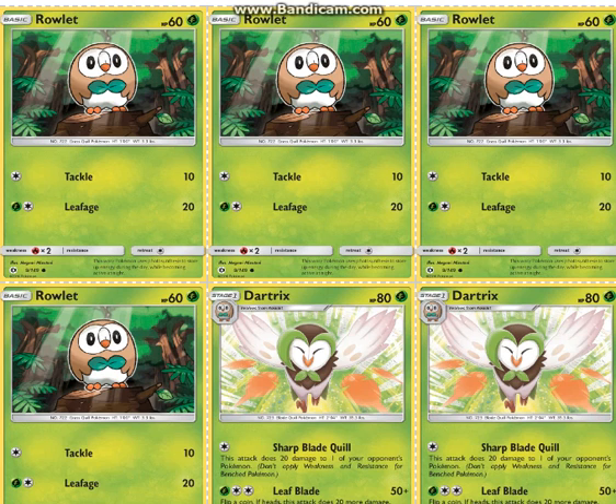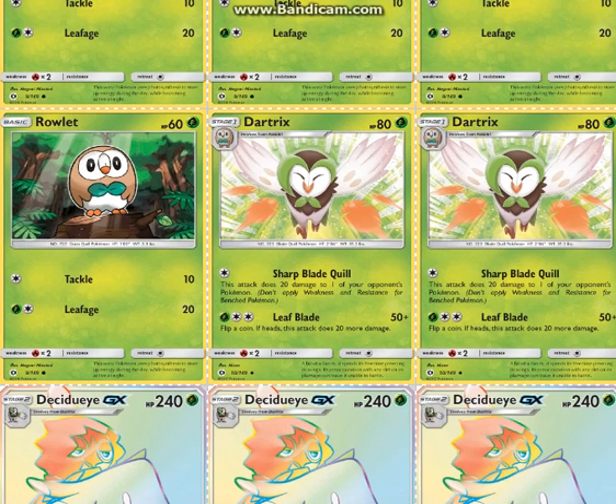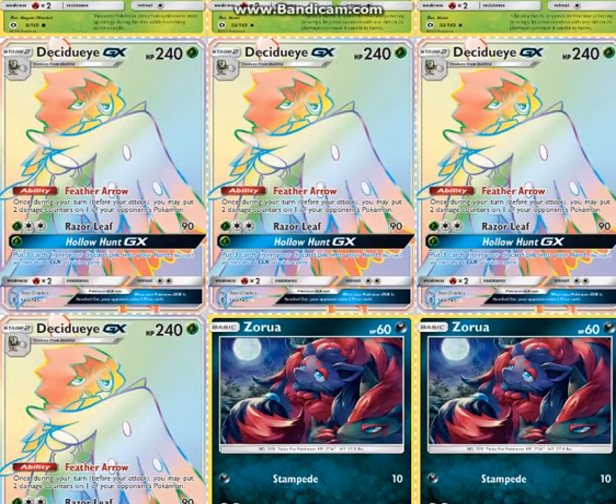So first we play 4 Rowlet, obviously needed to get your Decidueye GXs into play. 2 Dartrix — you can even play 1, and most lists like to play 3, but really we're trying to go for the Rare Candy here, so 2 is probably the perfect amount. For Decidueye GXs, these are stacked up on your bench so that you can do anywhere from 20 to 80 damage in random places each turn, in addition to your damage with Zoroark GX. Razor Leaf is useful sometimes, and Hollow Hunt is often very useful — you can get 1 Decidueye set up with Rare Candy or whatever, then use Hollow Hunt to get the cards back and get another one set up, or potentially 2, depending on what Decidueyes you have.